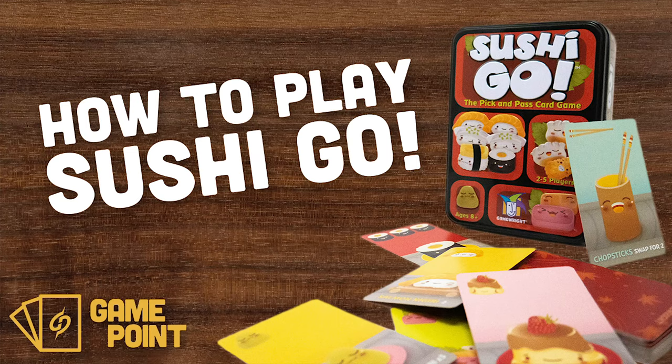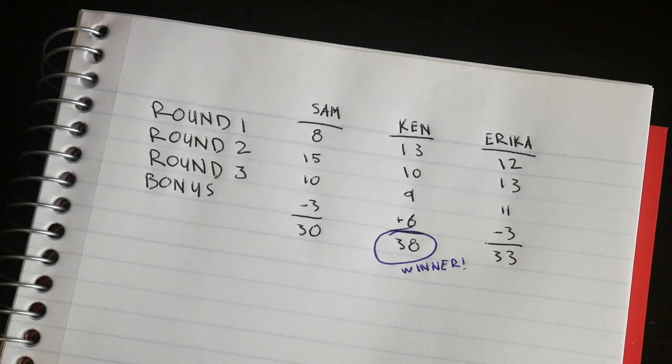In Sushi Go, your goal is to collect the best sushi for yourself and leave your opponents with the leftovers. Whoever has the most points after three rounds wins. We'll talk about all the details later, but first let's just look at how a round works.